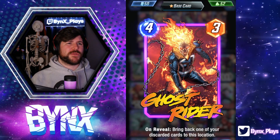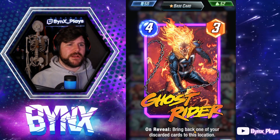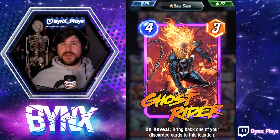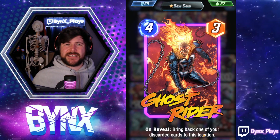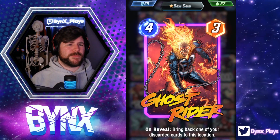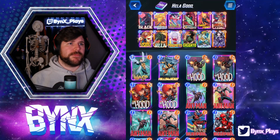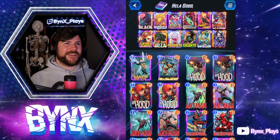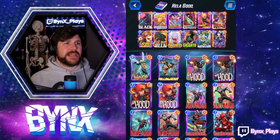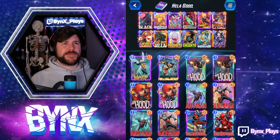We have Ghost Rider, which is a 4 energy, 3 power. On reveal: bring back one of your discarded cards to this location. So it works similar to Hela, but it only grabs one card. It's kind of our secondary option, a different out that we can have — just another way to bring those cards back once we discard them. The big package here is going to be the biggest cards you can: the Infinite, Giganto, and Magneto — just really, really strong 6 power cards.